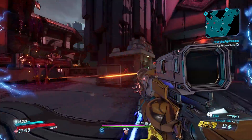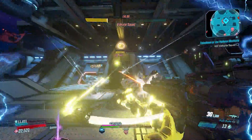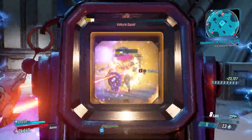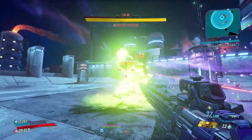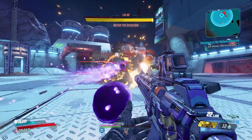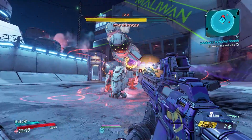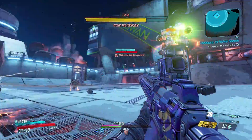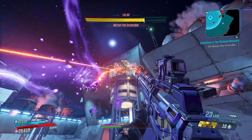At number 2 is the Soul Render, which should be absolutely no surprise to anyone who watched the Moze assault rifles-only playthrough. The Soul Render just absolutely destroys — and not just for Moze. This gun will occasionally shoot out purple skulls that home in on enemies and deal splash damage at 20 times the base damage of the gun. In short, this gun destroys everything in sight and you don't even need to aim. To get it, you need DLC2 and can farm it from Tom and Xam in the Heart's Desire map.